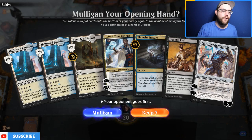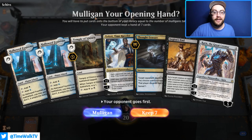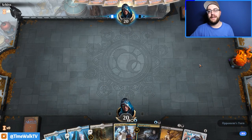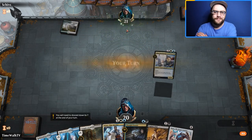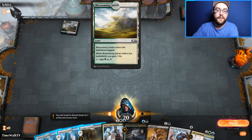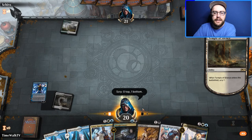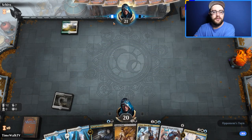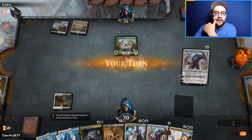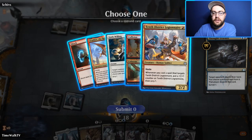Welcome back for match three. Our hand looks pretty solid — we have a scryland into Thought Erasure and Teferi. We're keeping this. We don't go first but we get to draw first. They have Blossoming Sands — could be Selesnya tokens. We want lands to play our spells. They have Paradise Druid — so maybe Green-White ramp.